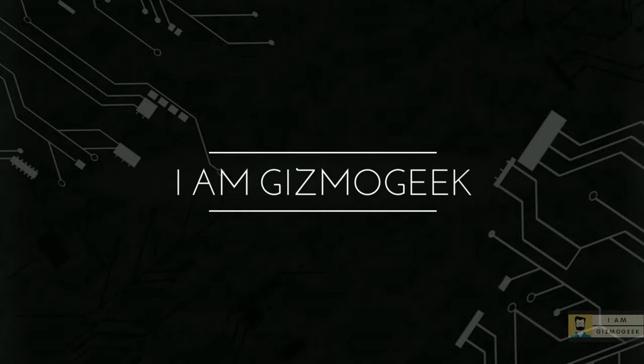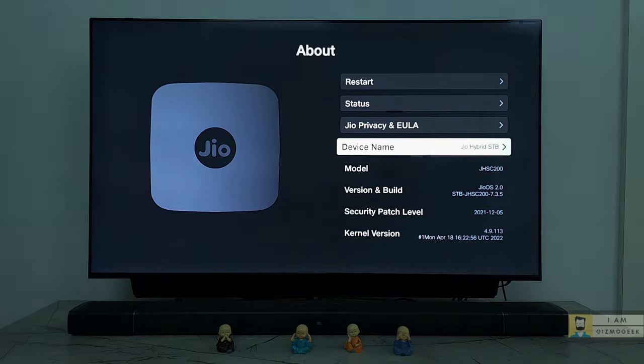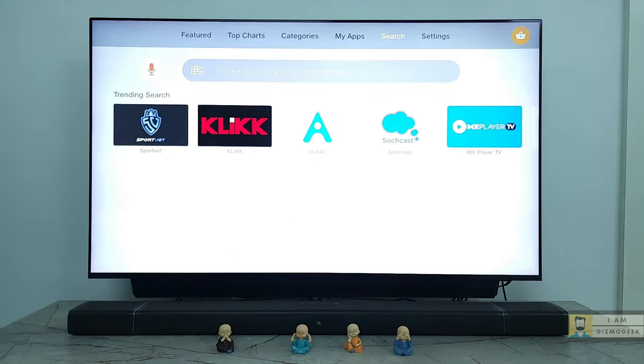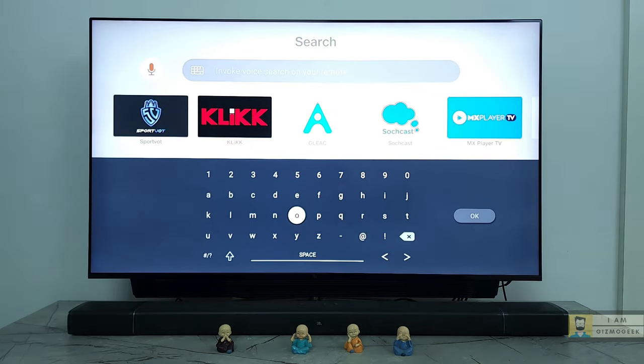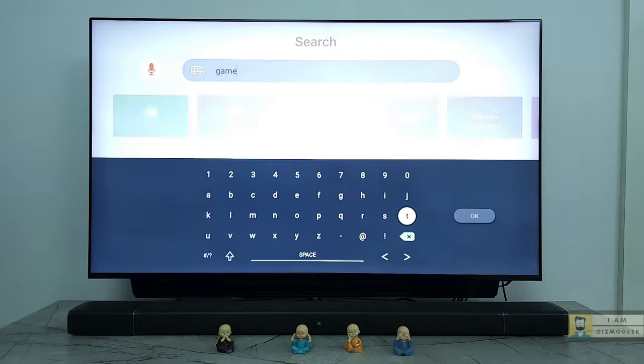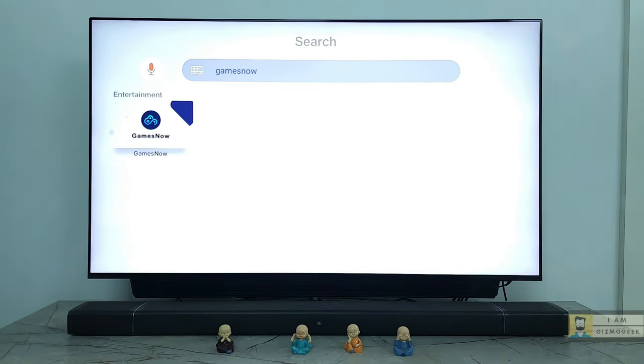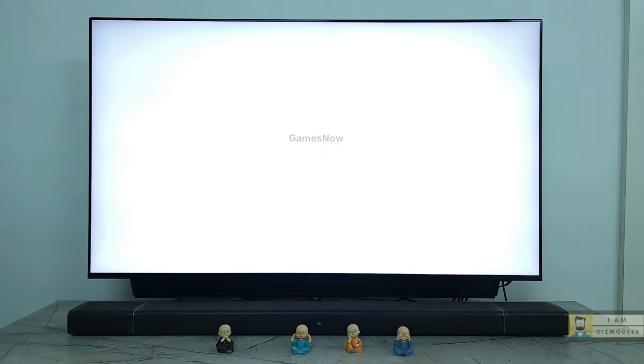In this video I'll be showing my experience with Games Now on the Jio set-top box. This is my Jio set-top box on the latest Jio OS 2.0 version 7.3.5. To access the cloud gaming, first you need to head over to the Jio Store and search for the Games Now app. Do not leave any space between 'games' and 'now'. This is the app icon — install the app first and then open it.